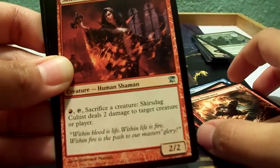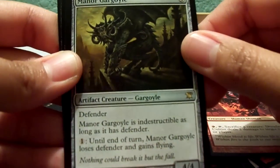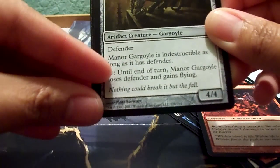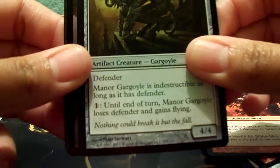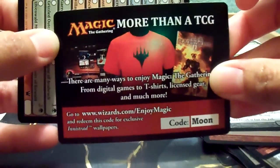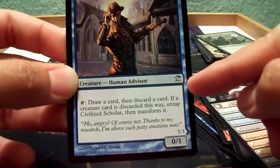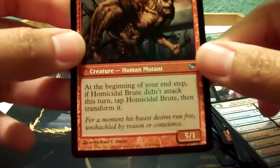Manor Gargoyle and Geistag Cultist. Manor Gargoyle — Defender. Manor Gargoyle is indestructible as long as it has Defender. Wow. And then for cost one, until end of turn, Manor Gargoyle loses Defender and gains Flying. Wow, that's a pretty good card. That's a pretty good pool. Another advertisement with T-shirts and stuff, and a checklist. And here is the transformation card — Civilized Scholar, and it's an uncommon card. Flipped over it becomes Homicidal Brute, and it's a 5/1. Not too bad I guess.